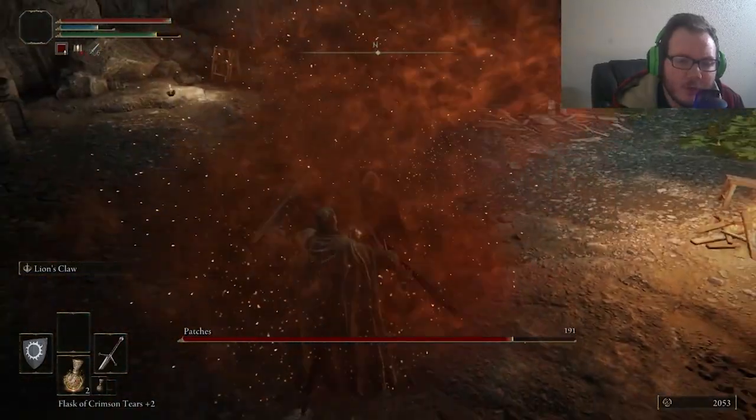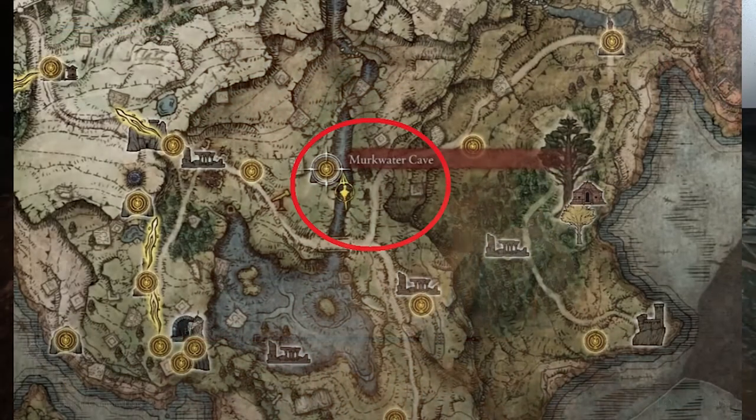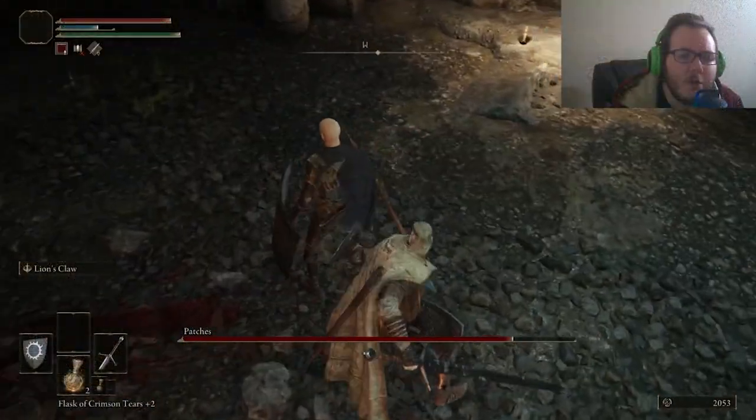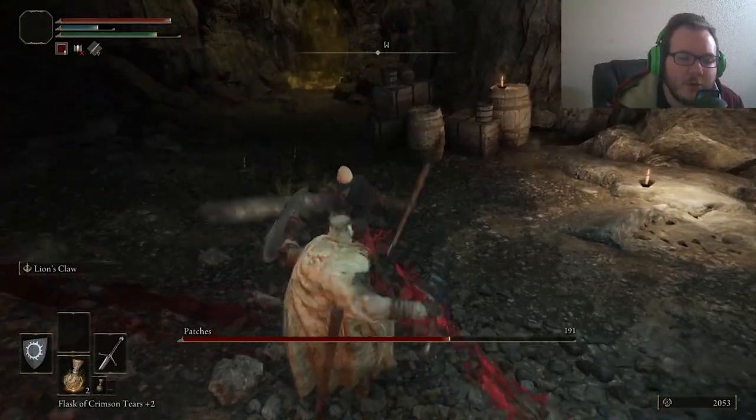The first thing you're going to want to do is head to Limgrave. There is going to be a cave there called the Murkwater Cave — I'll put it up on the screen. Once you get to this cave you're going to want to fight Patches, as you see here on the screen.